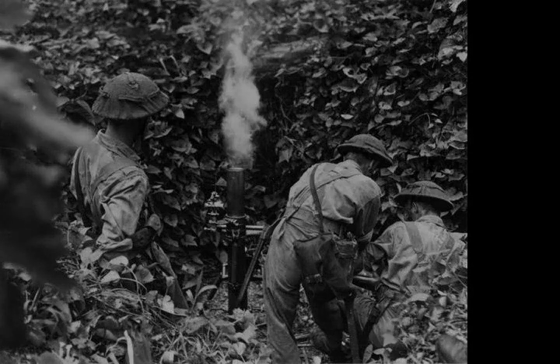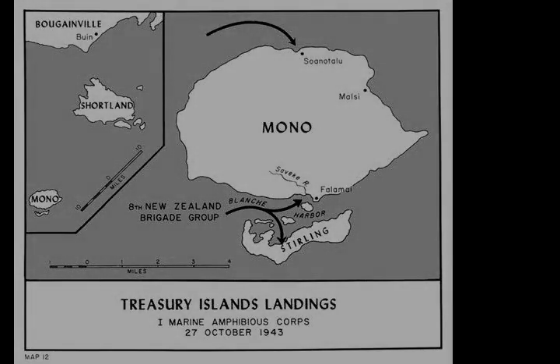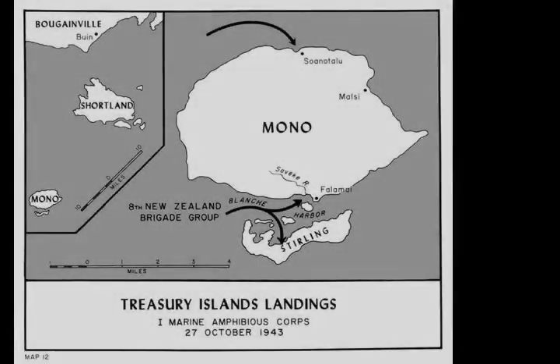The New Zealanders' next combat operation would be the Battle of the Green Islands in early 1944. Casualties during the operation amounted to 226 for the Allies, consisting of 40 New Zealanders killed and 145 wounded, and 12 Americans killed and 29 wounded. The Japanese lost 223 killed and 8 captured.